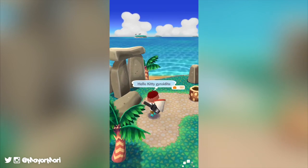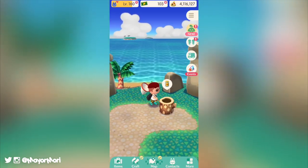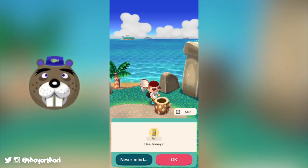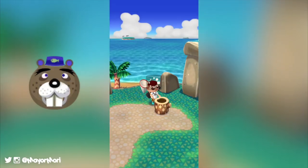Before we get into the next wave of Sanrio goodness, we have the final event of this month's vacation memory medley. Starting in the next couple of days, the 16th fishing tourney will begin down at Saltwater Shores. As always, Chip will most likely host the event on the hunt for all new sparkling fish.